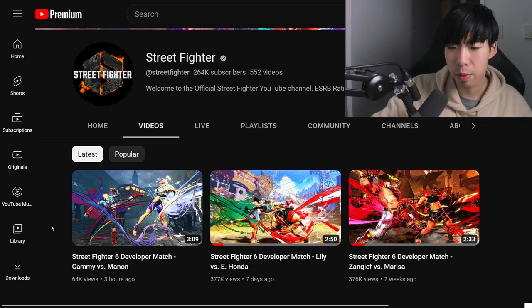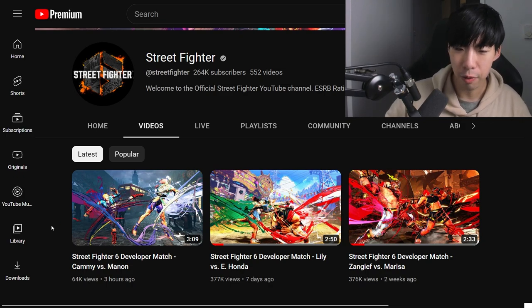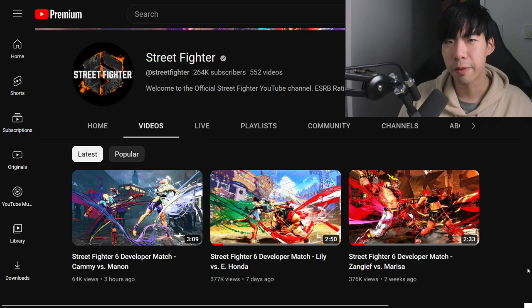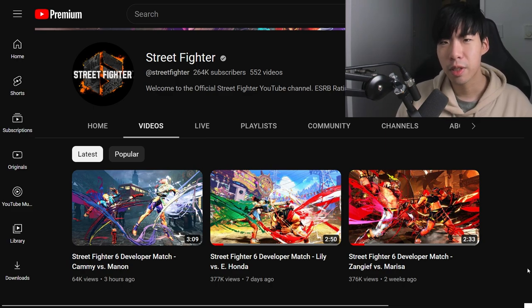We are back with another Street Fighter VI developer match. It seems like they're doing this every week now, Tuesdays at 4pm PST, releasing one singular game of Street Fighter VI with two characters we haven't seen much footage of. Two weeks ago it was Zangief vs. Marissa, last week it was Lily vs. E-Honda, and today we got Cammy vs. Manon.